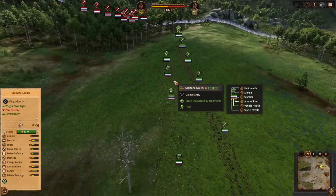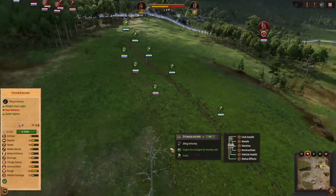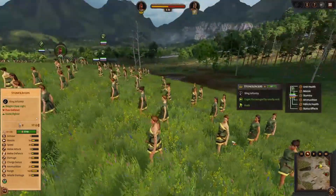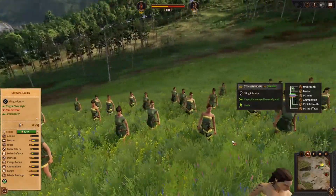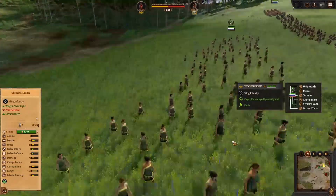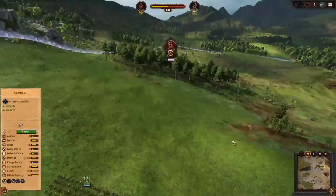I also took a line of stone slingers with 2XP chevrons for faster reload and more damage. These are just really low-tier slingers — that's all there is to it. Poor defense, forced fighter, sure. But good for what they do.